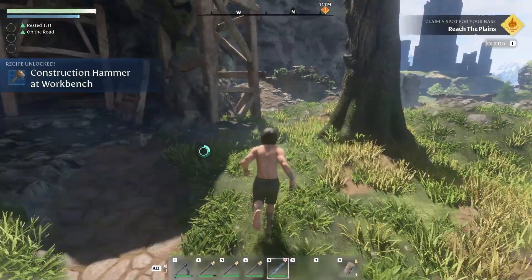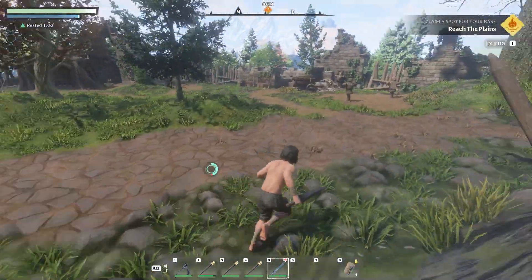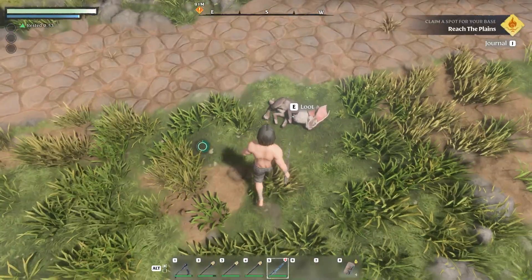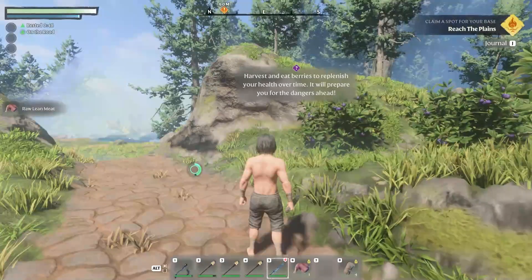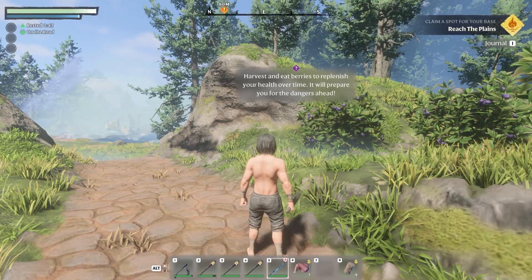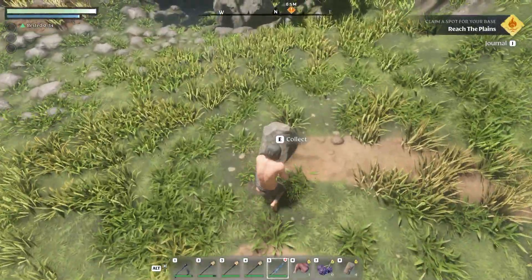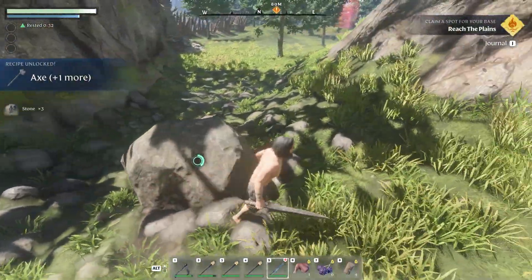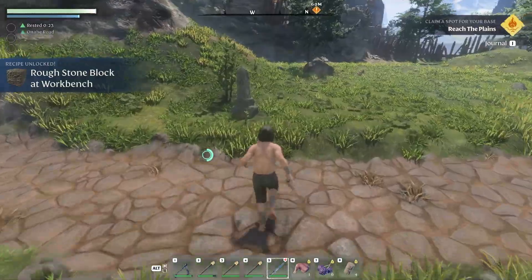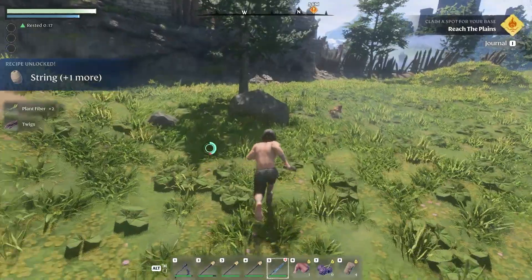We've left the cave. A prompt says: 'If you fall you will rise again at your last return beacon' — this is a beacon, like a respawn checkpoint. There's a small camp here I'll search later. A dead rabbit — some meat. The game says to harvest and eat berries to replenish health over time to prepare for dangers ahead. There are rocks on the ground to collect — just like every survival game.